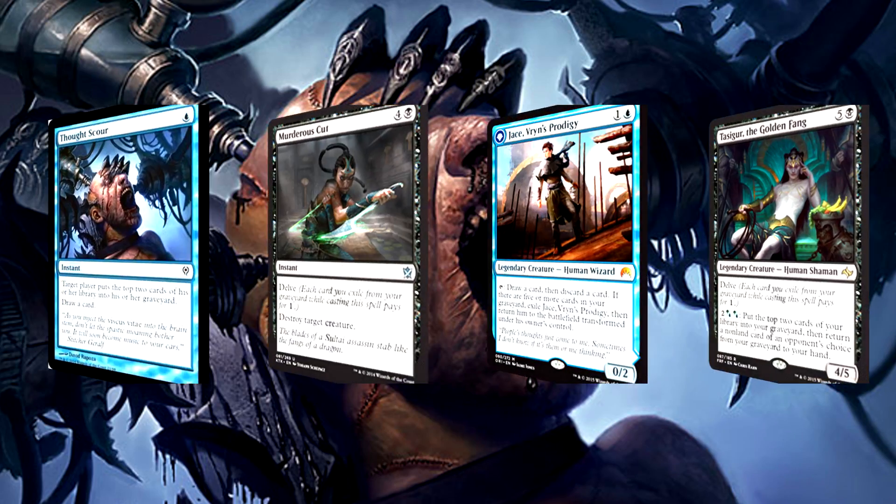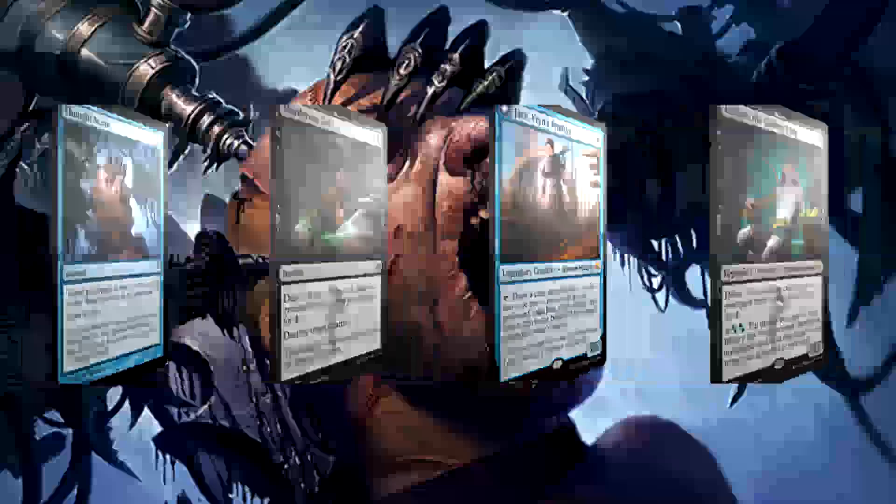All that leaves is Thought Scour, a full playset. This thing does everything you could want it to do. It's cheap, instant speed, it fills your graveyard with delve fodder, Jace fodder, Tasigur fodder — you get the picture — and it draws you a card. It's like Thought Scour was made for this deck, and with that we round out our non-lands. Let's talk mana.